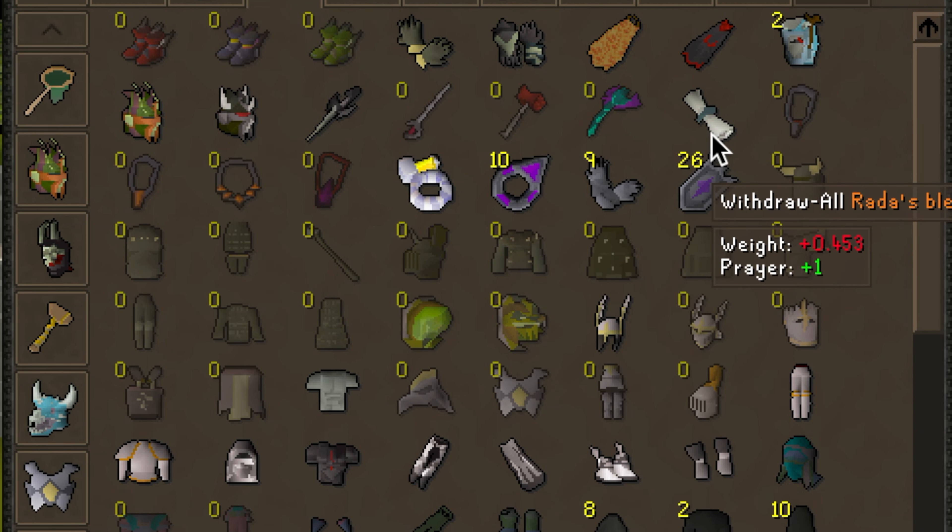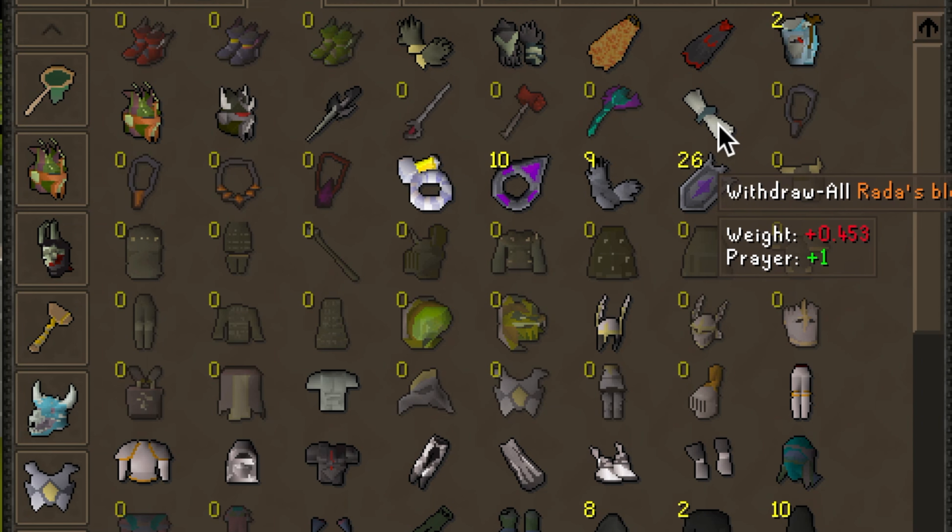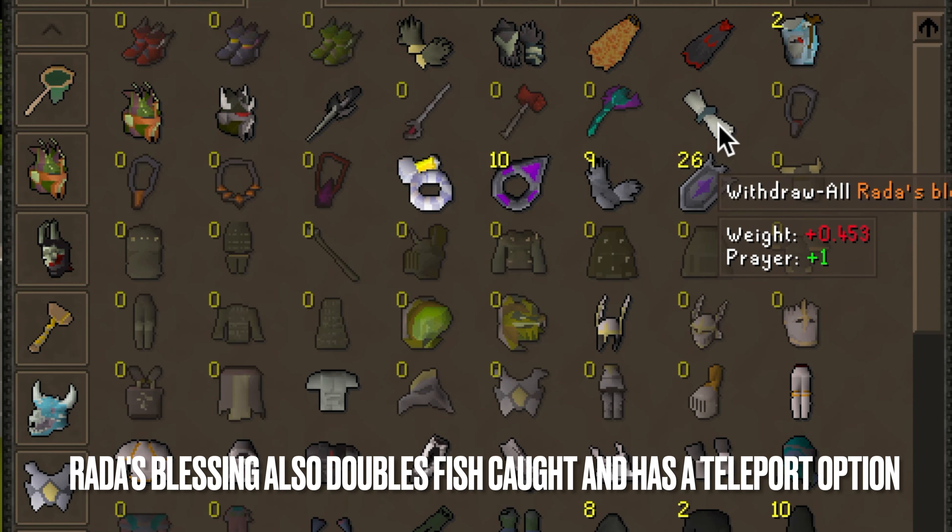The Blessing is important and you can buy different ones — there's an Unholy Blessing, Holy Blessing, and others. The reason there are different ones is that at God Wars, depending on which one you wear, certain monsters won't attack you. This item gives you a Prayer Boost, and if you're not using arrows or bolts it goes in that slot. It'll make your Prayer drain much slower, in addition to the teleport capabilities that Rada's Blessing has.